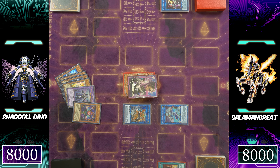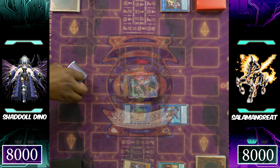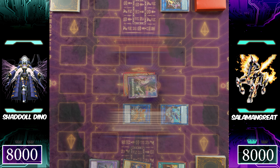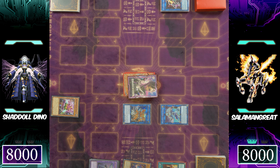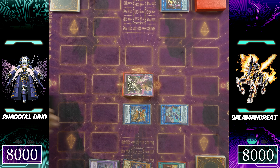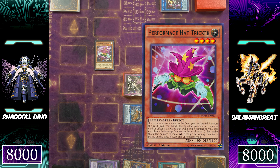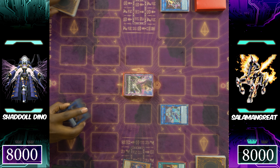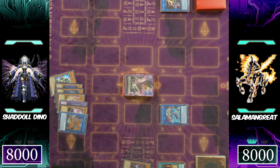Shuttle Dino has to deal with the exact same problem — we know they don't play Mech-Knight Crusadia Avramax. A monster that can't be targeted, can't be destroyed by card effects, and basically can't be destroyed by battle — it's a problem in today's Yu-Gi-Oh and not a lot of people are playing it. Perform-Age Hat Tricker is special summoned since there are at least two monsters on the field, linking off Cerberus and Hat Tricker.